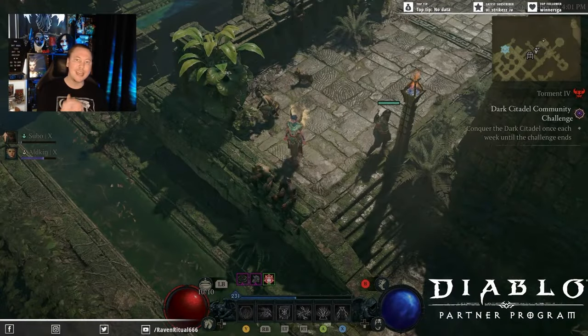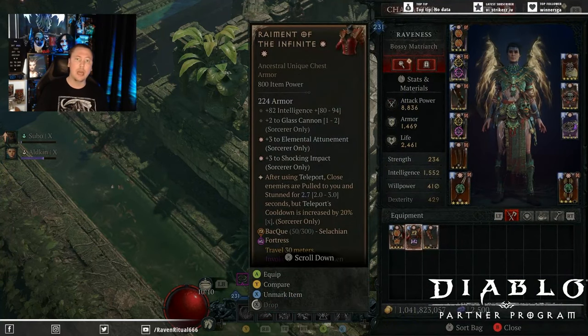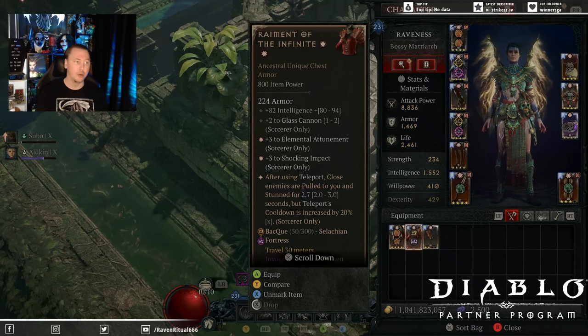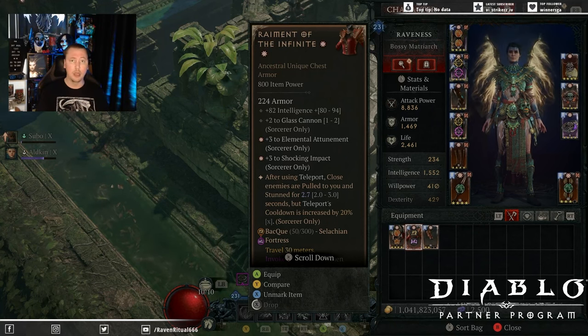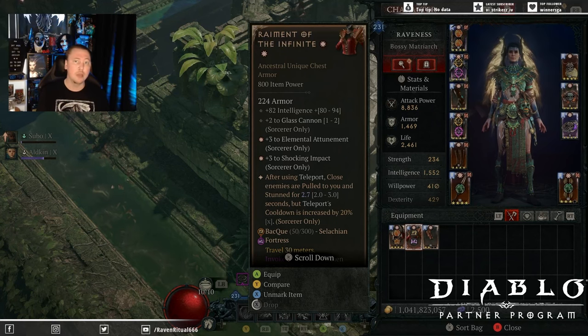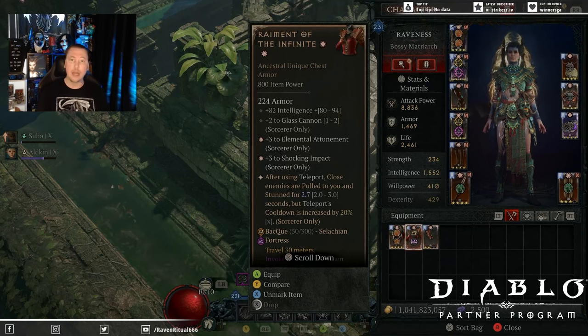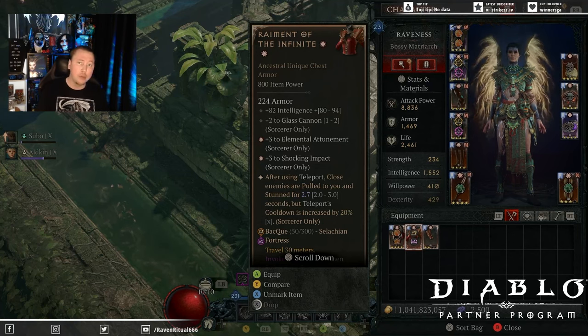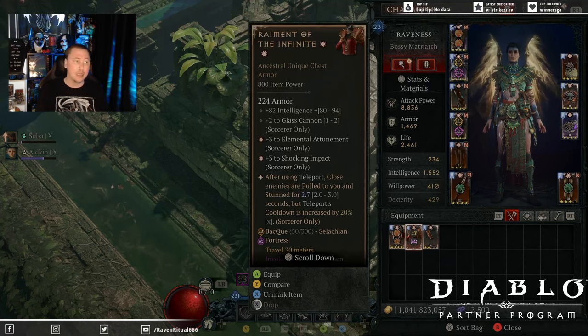Taking a look at our gear, there is a lot that goes into it and I've done a ton of testing to optimize this build. Stay tuned because when we look at our Paragon later there are some shenanigans you may want to run depending on where you are. Mind you, this is not a leveling build — this is an end game build. Unless you have the right aspects to solve mana problems early on, you won't be able to set this up without the right gear.